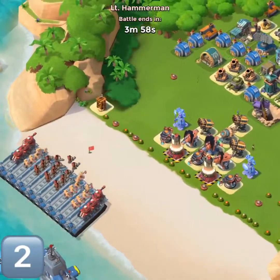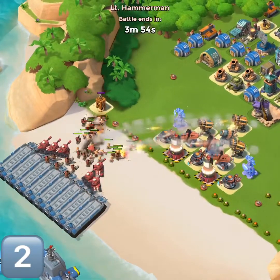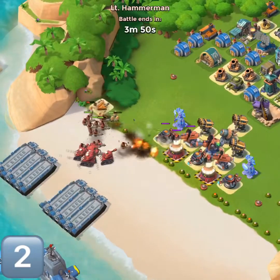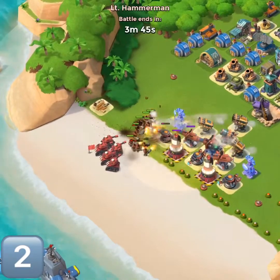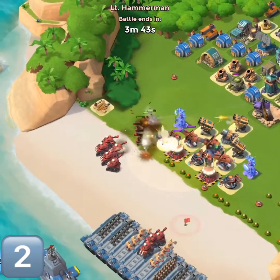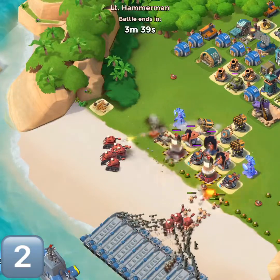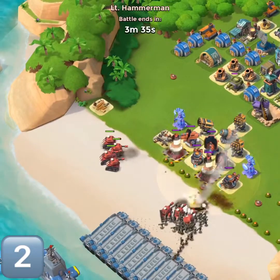Stage number two, same strategy. They go after our level one sniper tower — why would you do that? They take him out, poor Gary. But now it's time for our special strategy, let's see if it works. I love watching the microwave emitters melt away heavies, it's pretty fun to watch.